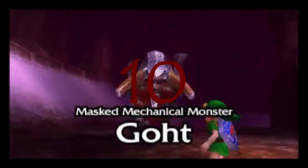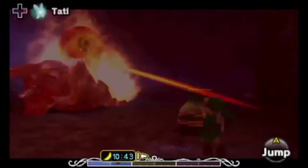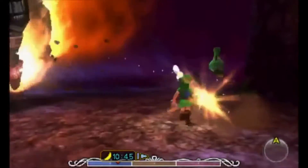At number 10, we have got a Mechanical Monster. It is the boss of Snowhead Temple. It has the face of a human, the body of a bull, and a giant eyeball in its back.